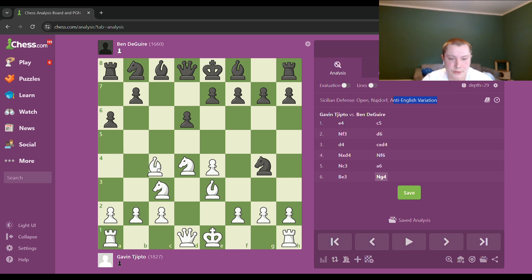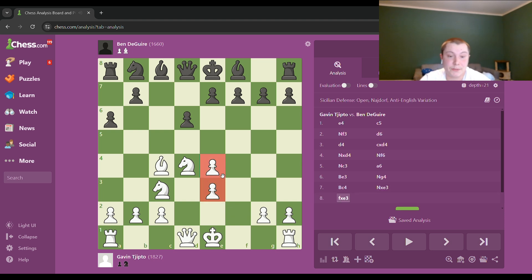But he goes for a super aggressive line which I was just not ready for in the slightest. He just gives me the Bishop straight up. Bishop G5 is an option — Garry plays H6, Bishop H4 and G5 — but that didn't happen. He just gives me the bishop pair and a long-term structural advantage. Gavin's basically playing for an all-out attack here and it goes well for him.